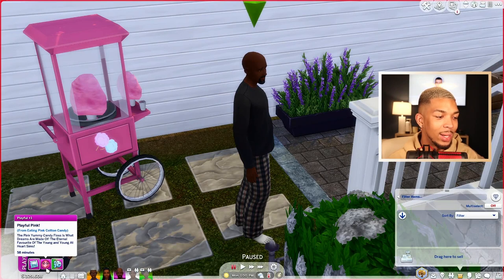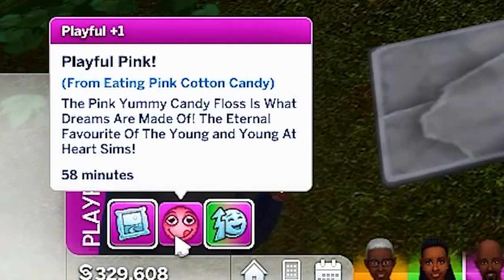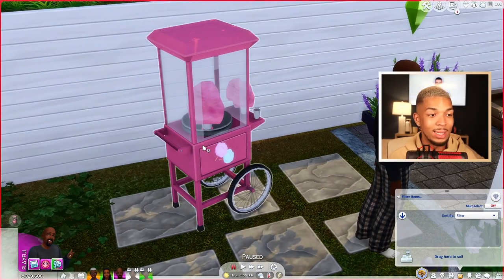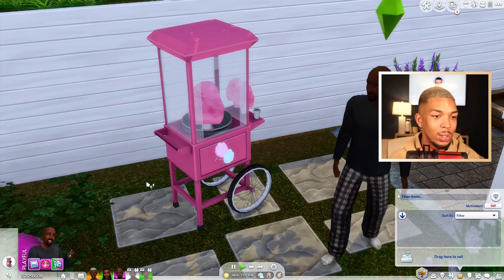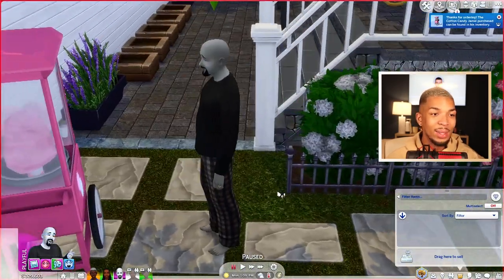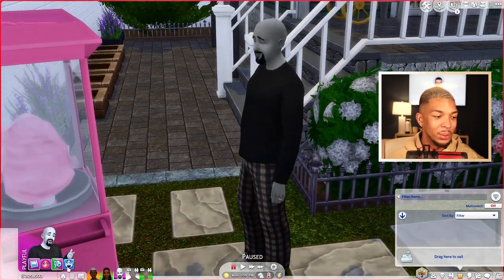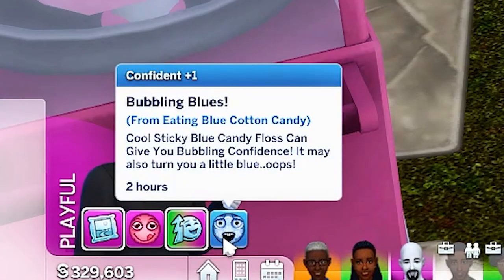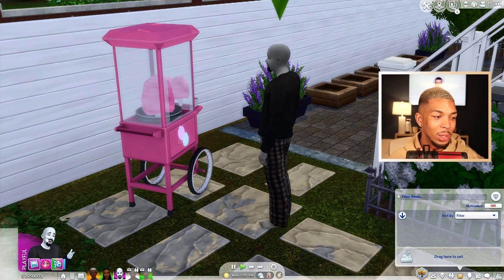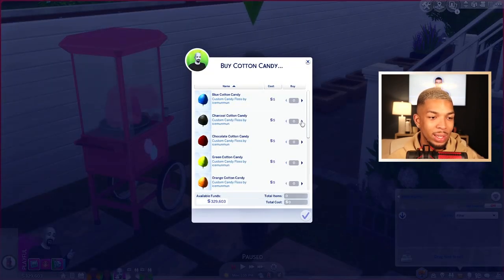You get a little moodlet after eating — 'playful pink from eating pink cotton candy.' The pink candy floss is what dreams are made of, the eternal favorite of young-at-heart Sims. I also like that you get different moodlets depending on the color. The blue one actually made him turn blue — 'bubbling blues from eating blue cotton candy.' Cool sticky blue candy floss can give you bubbling confidence, and may also turn you a little blue. I'm actually really curious now to see what the black charcoal one will do.